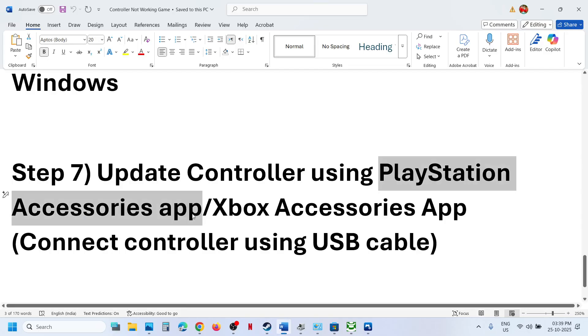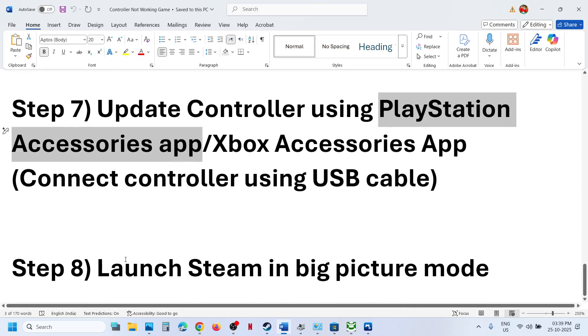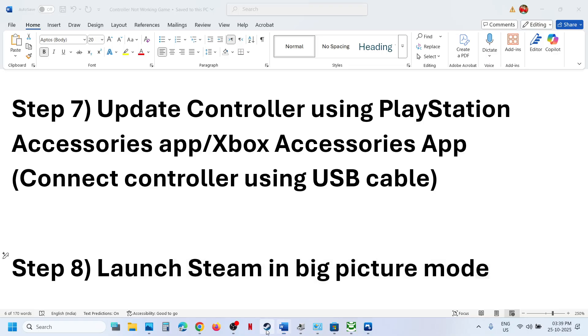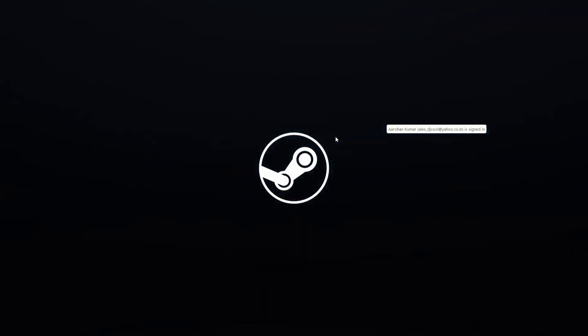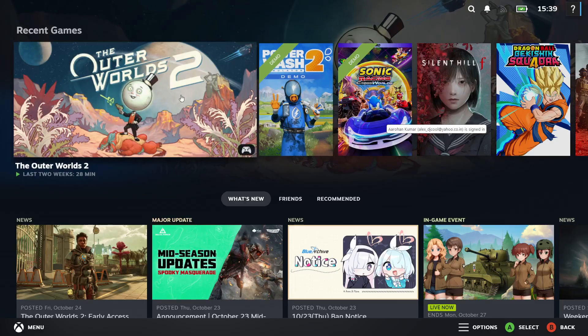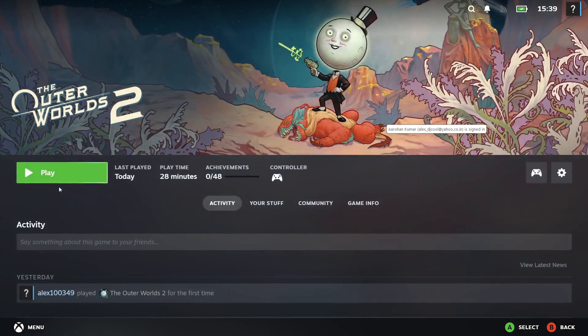Still not working? The next step is to launch Steam in Big Picture Mode. At the top right in Steam, you can see 'Enter Big Picture Mode' — click on it. Once Steam is in Big Picture Mode, click on the game and launch it from there.